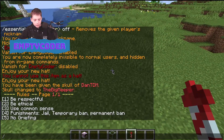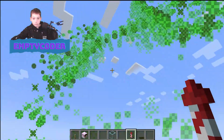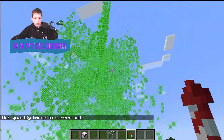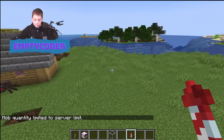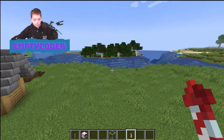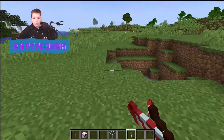You can also change the power of the firework — slash firework power up to four. You can fire quite a lot of fireworks. The power makes it go higher. That's basically how the firework command works.